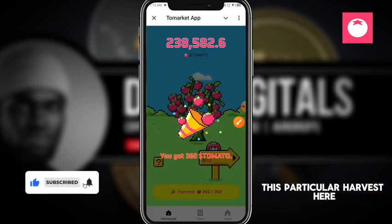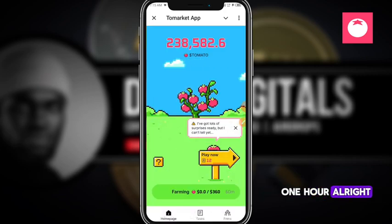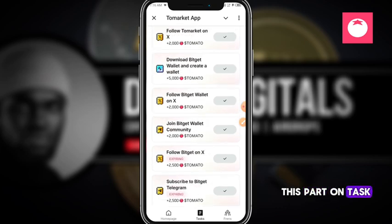I'm going to click on the harvest button. This harvest feature lets me earn tomato points every one hour. I'll come back in 16 minutes to claim more tomatoes. It's pretty easy, just like Blum Crypto. Then I'll click on Tasks.